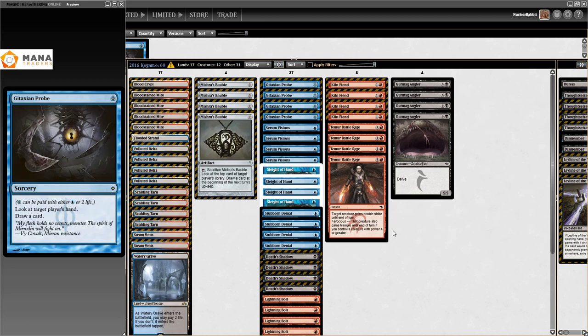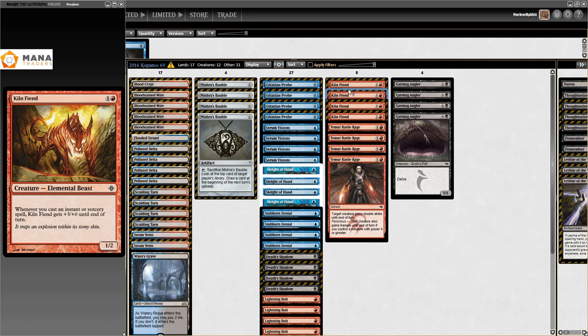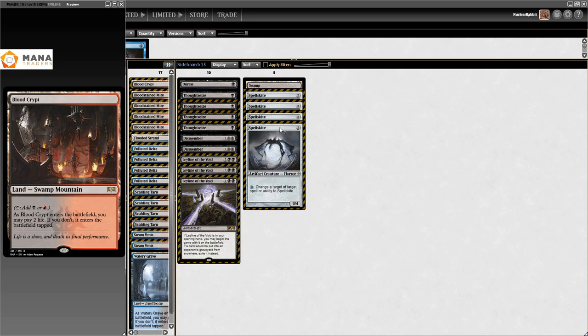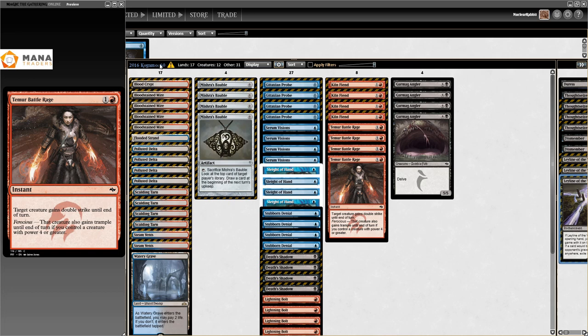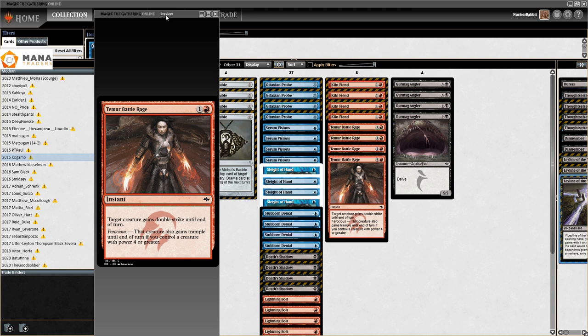Something else from 2016 is Kovarmo's list, which is very very close to being actual factual Grixis Shadow as we know it. Some Mutagenic Growths and Killing Wave instead of Thought Scour, but for the rest: 17 lands, Mishra's Bauble - this is really close to how we know the deck today. Really cool to see this evolution from 2012 to 2016 of people getting closer and closer card by card.